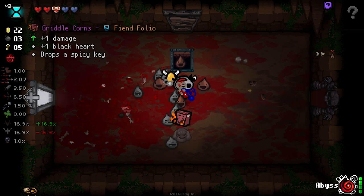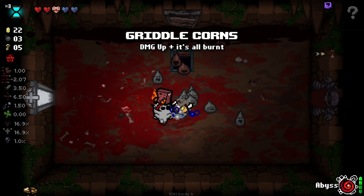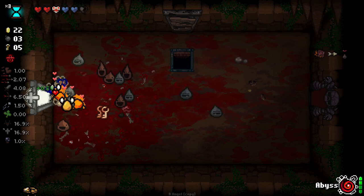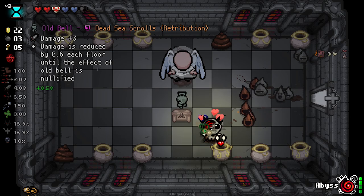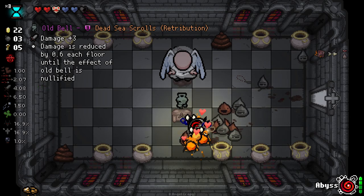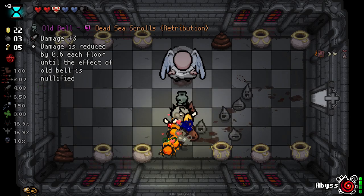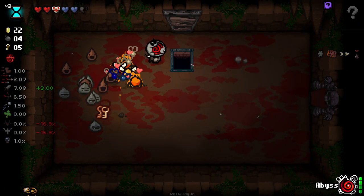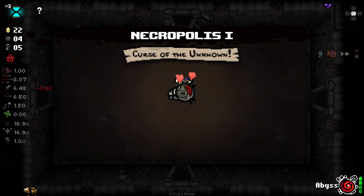I'm going to just take this because it's damage, and I might also want my Abyss charge for going in here. We'll take that as well — that's more damage. Good. Go to the next floor. Let's go to my shop — I had to find this. Whatever, it's fine.